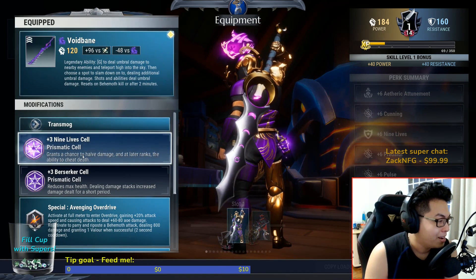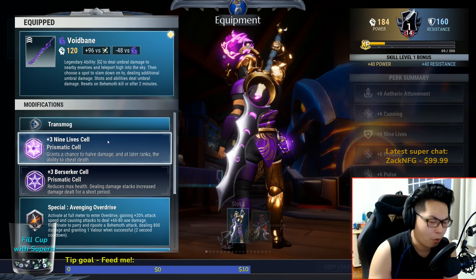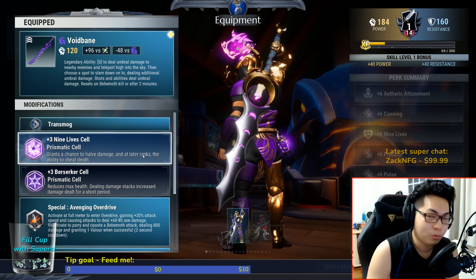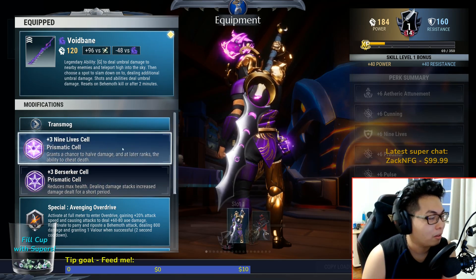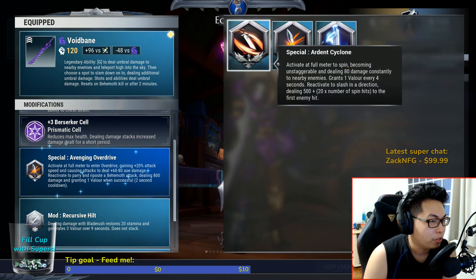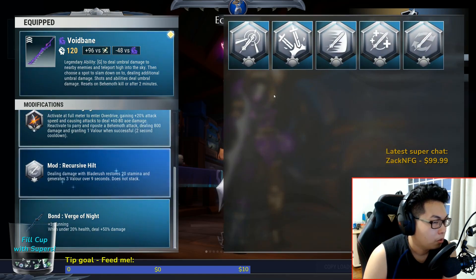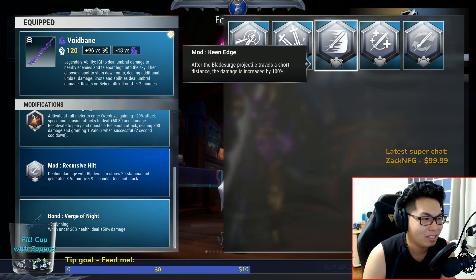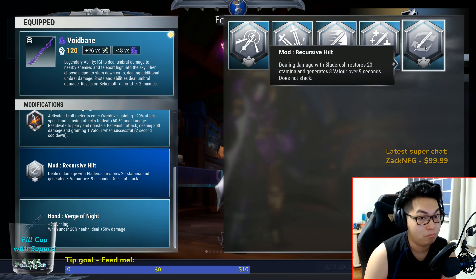Void Bane, which is your Thraxxus sword. Nine Lives Berserker cell — now you might be thinking, 'Oh, Macho Man, who hates Nine Lives, using Nine Lives?' You'll see the power of this in a while — I'll explain it. Special: Avenging Overdrive. Recursive Hilt will be your mod. You can substitute Mending Blade Core but I see literally no point. You can also use Keen Edge, but honestly Recursive Hilt is the best for me.